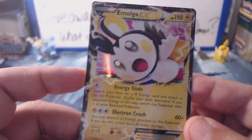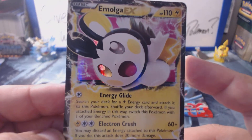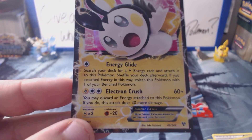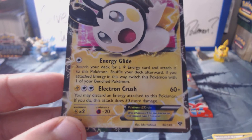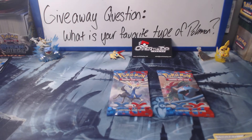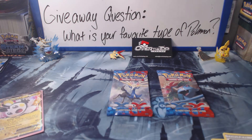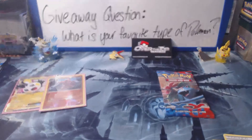We had bad luck on Tuesday with our pack battle, but we're making up for it right now. We got Emolga EX! I have never seen this Pokémon before, so this is very new. I'm going to take a minute to look at it. Energy Glide: search your deck for a Lightning Energy card and attach it to this Pokémon, then shuffle your deck. Afterward, if you attach energy in this way, switch this Pokémon with one of your bench. And then for three energy, Electron Crush: you may discard energy attached to this Pokémon — if you do, that attack does 30 more damage. Very cool card. We're starting off XY a lot better than we have any other set — definitely awesome.